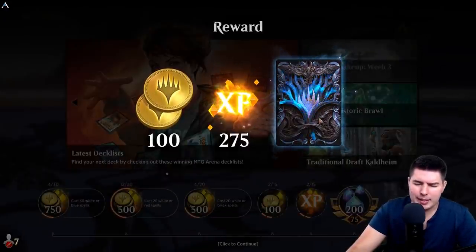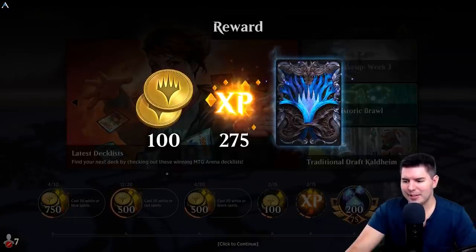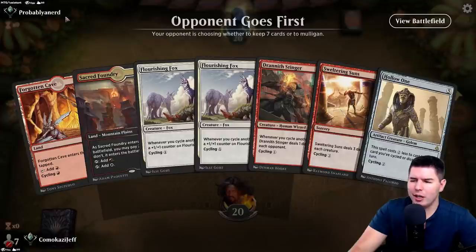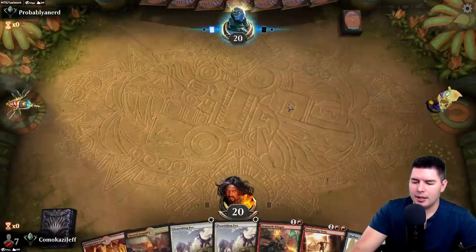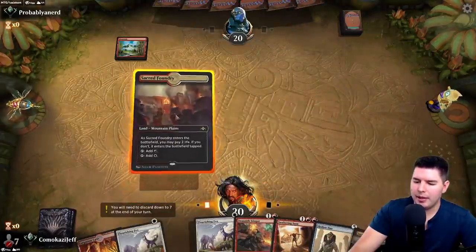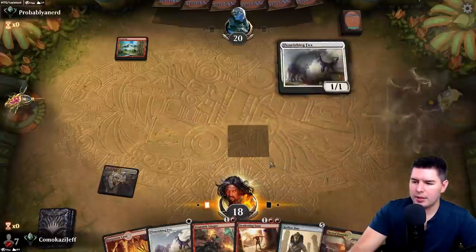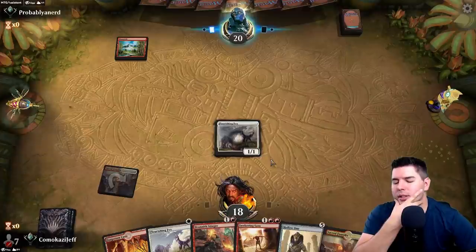We just got some of the sweetest card back art — this is probably my favorite card back yet. Up against Abigate, probably a nerd deck, and we're going to keep this hand. It's a little funky but I think it makes it much better. Let's go Flourishing Fox, past the turn.